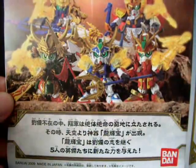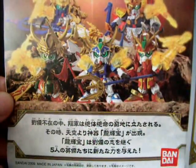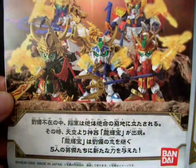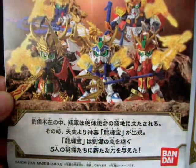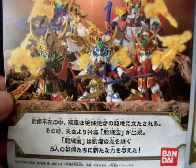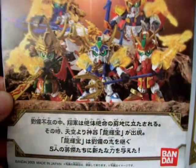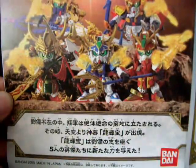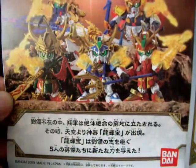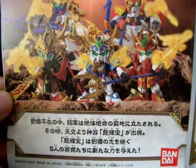If Ruby disappeared, the army of Chou were in a desperate situation, in a poor state. At that moment, from above the sky comes the god, known as the Dragon Jewel. The Dragon Jewel armor has inherited Ruby's will, and the 5 heroes from there on are born.